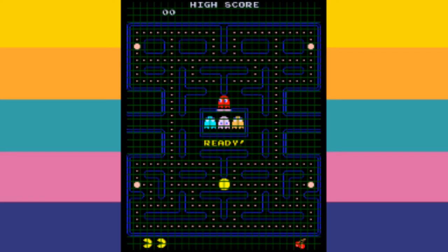Think of the maze as being a grid, and each section of the grid is a tile. It's important that you know this, as the ghosts use these tiles to calculate how they behave.